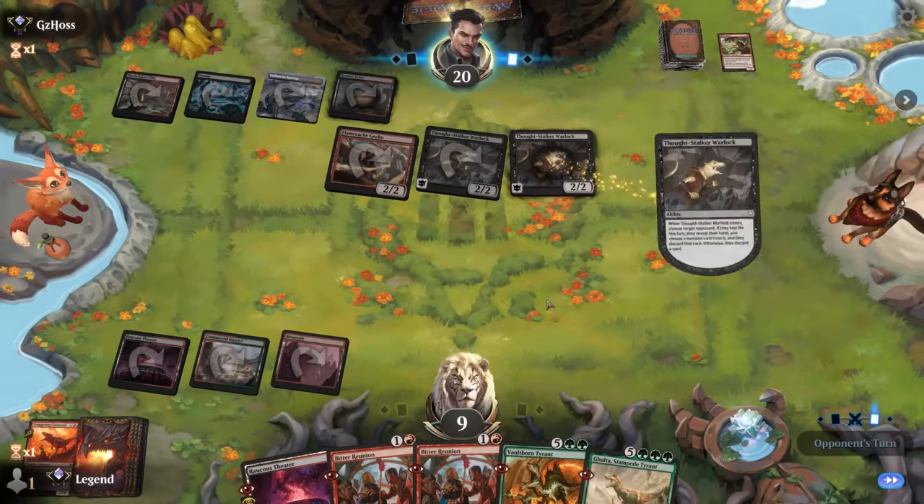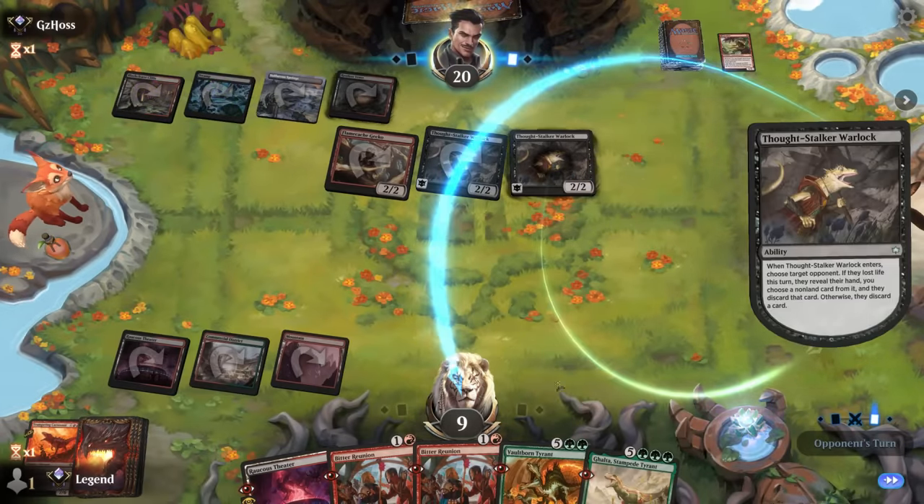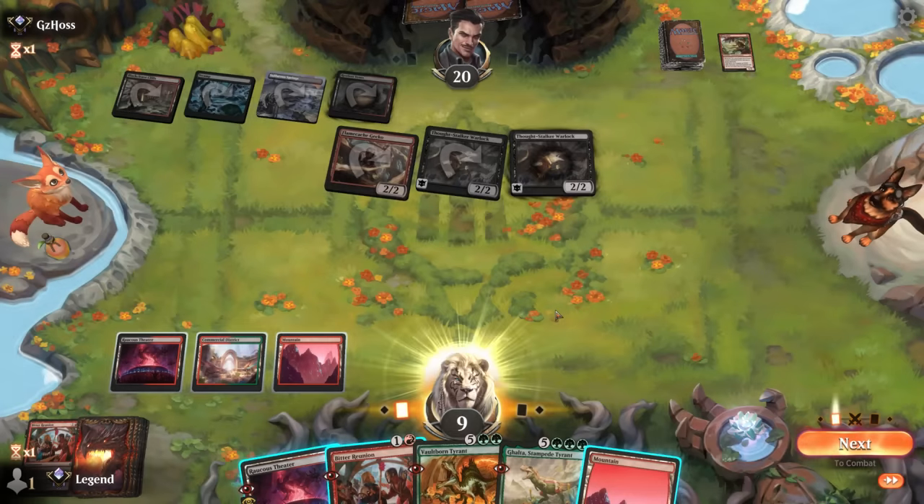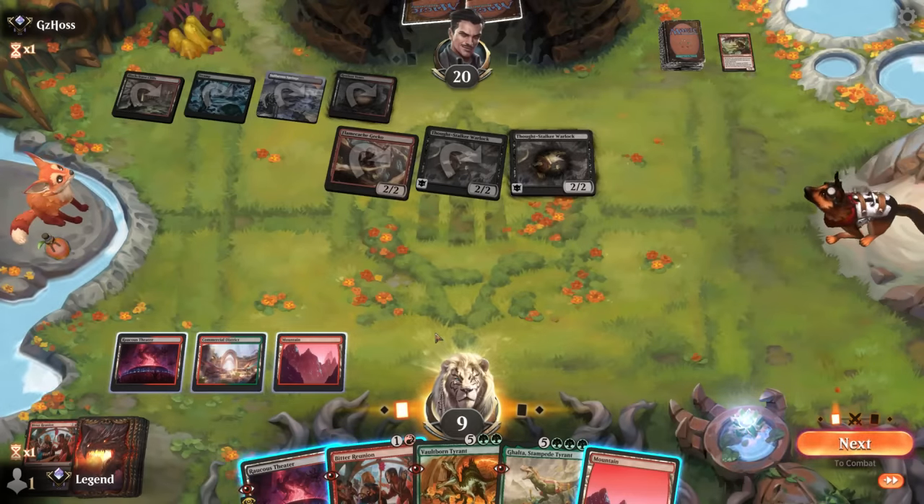Our opponent has another Warlock — builds-with-Warlock is going to be much better against us than without it. We needed to top-deck another Brotherhood's End. We don't have many outs if our opponent swings in — we fall to one, but then...